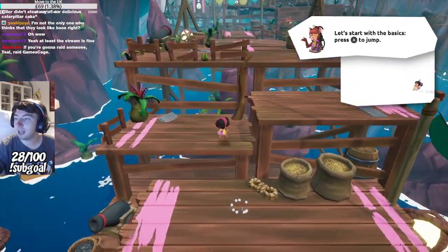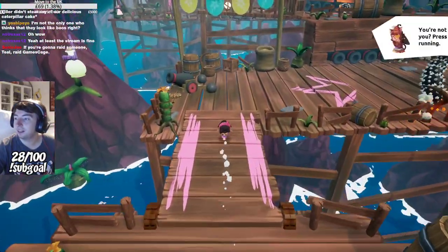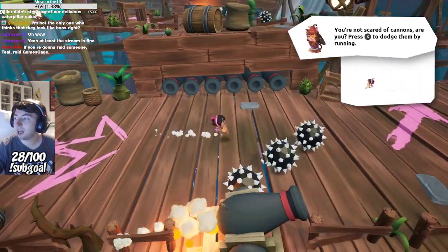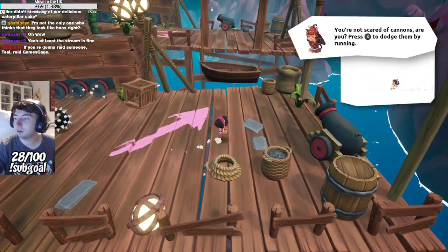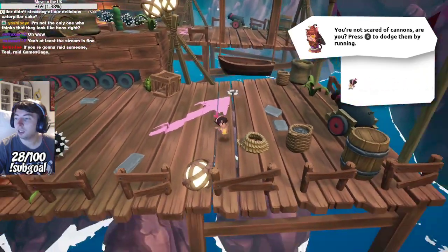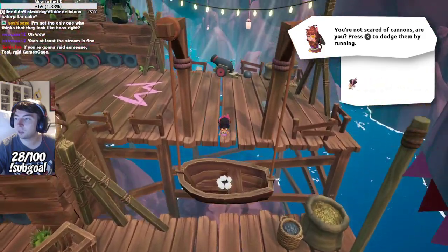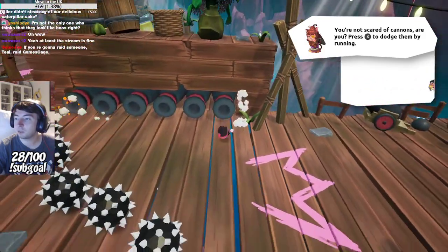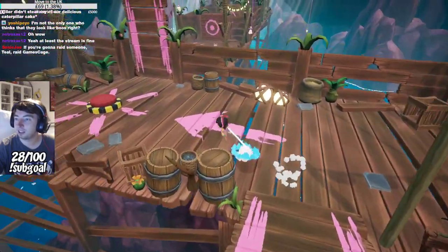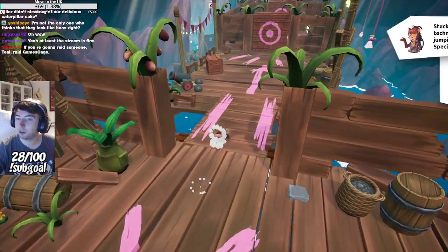Press A to jump. Oh yeah, that's cool. You can do a little roll and run as well. You can dodge cannons by running. How did I do the roll? I jump and then do it — okay, that's cool. That's a speedrun strat for sure. Oh, I really like this game already. This is super cute.